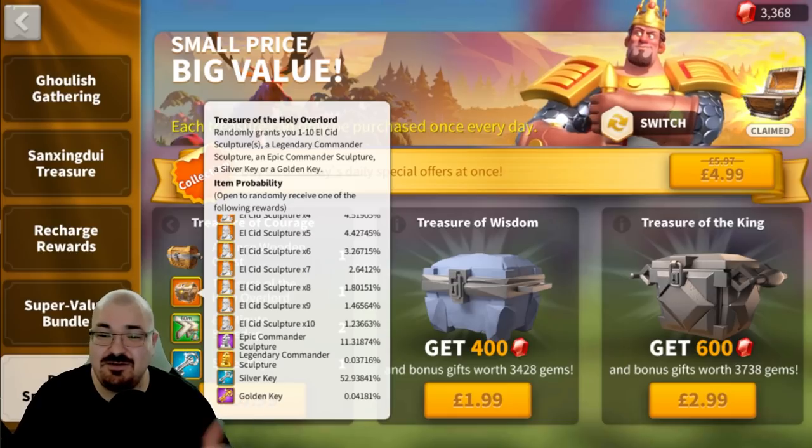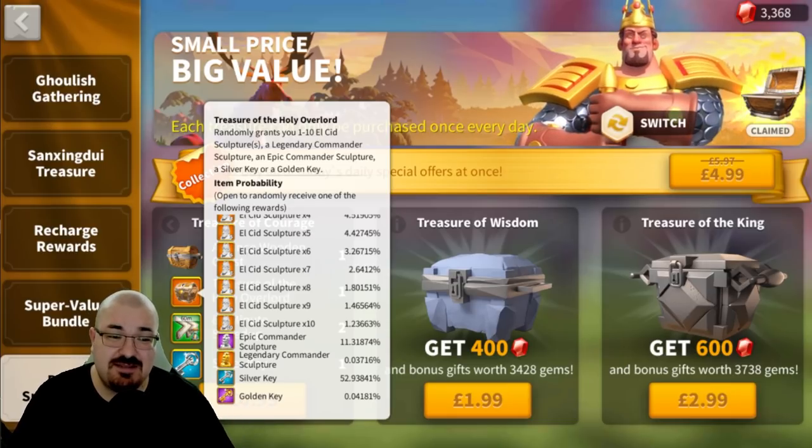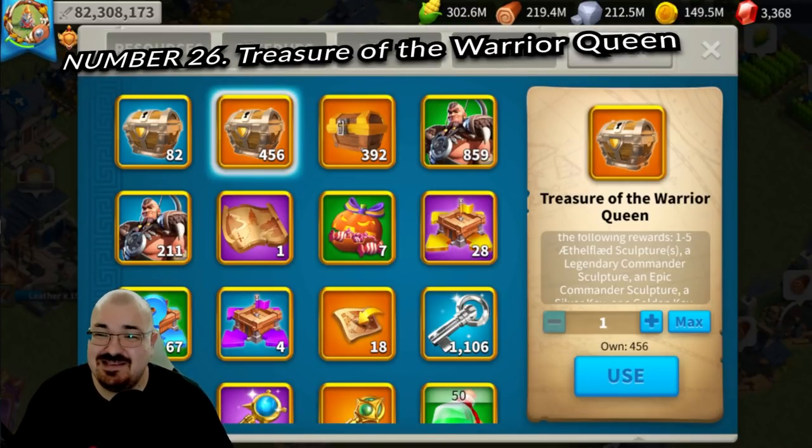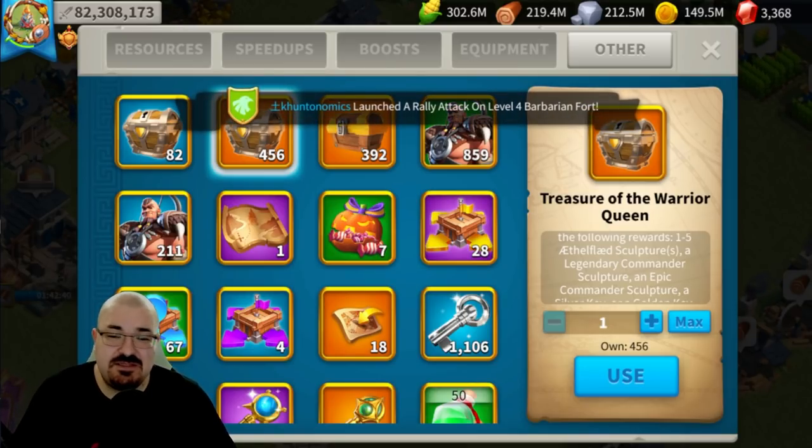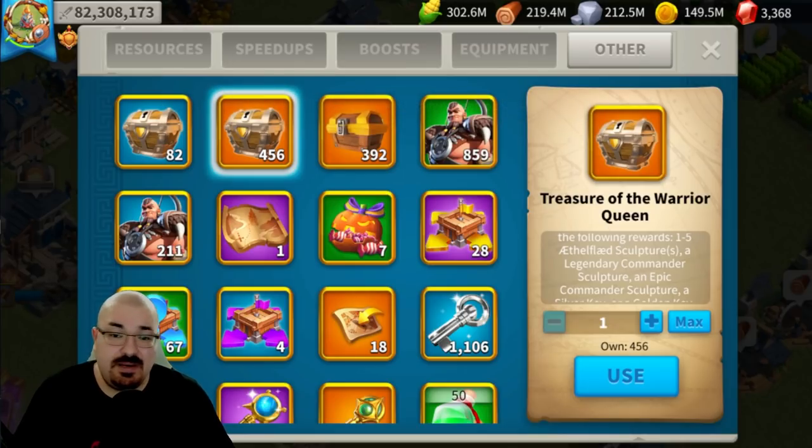Number twenty-five is the Daily Special Offer — you can get legendary commander sculptures with a very small chance. Number twenty-six is the Treasure of the Warrior Queen: the 12 chests you can get daily from the expedition shop have a chance to give legendary commander sculptures as well. It's very rare, but I have seen it. I just open all of them every time and usually get one or two legendary commander sculptures.